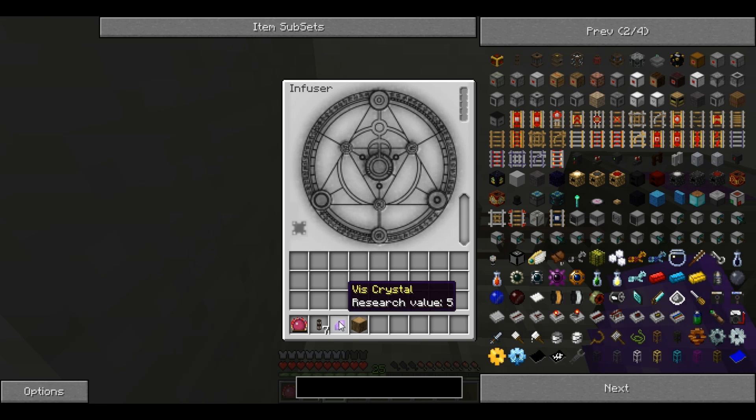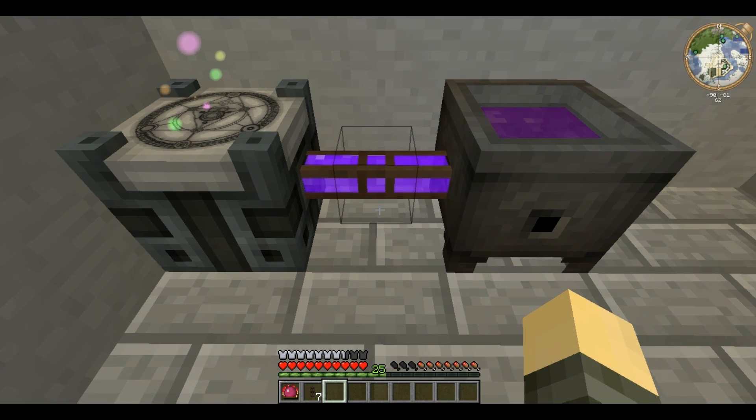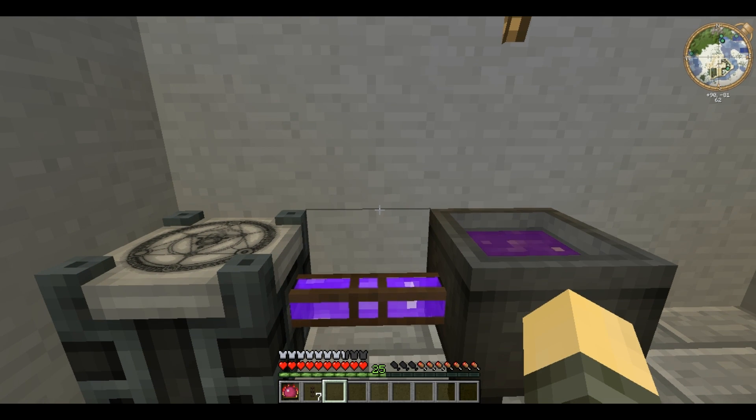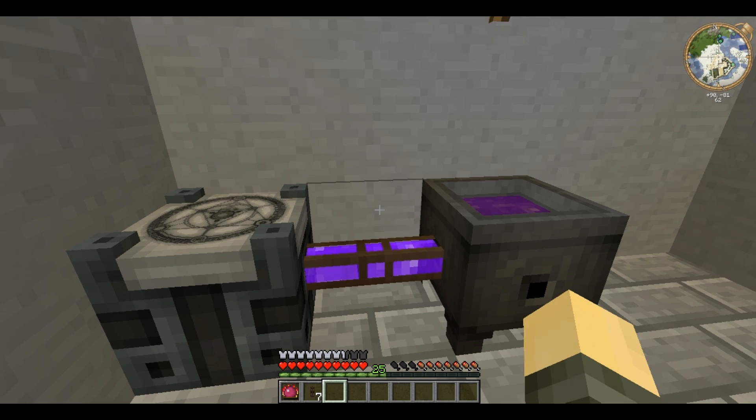I shall infuse a V crystal and wood. And as you can see, the V is pumped through the conduit and remains inside it. One thing worth noting is that it transports V and taint separately.